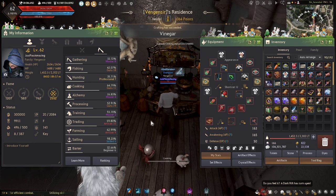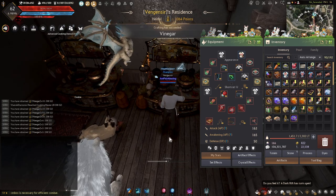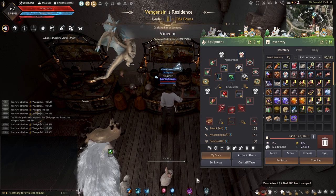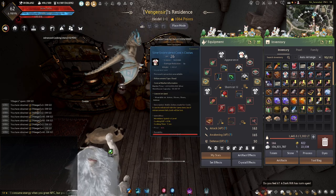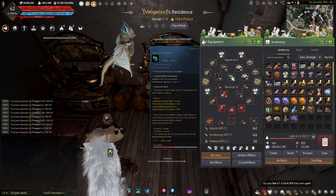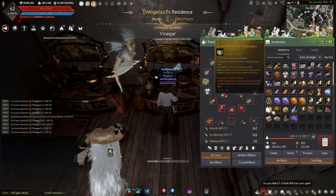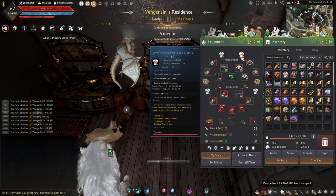Eventually cooking will get to Guru 50 if you cook enough. To get one-second cooking: you can do it without the outfit but you'll need plus five silver embroidered cook clothes. With plus five clothes, the advanced cooking utensil, and the life spirit stone, you can get down to one-second cooking. If you just have plus four clothes, I opted to buy the outfit for the extra two seconds. It's really up to you.